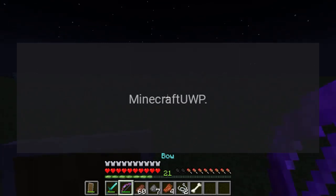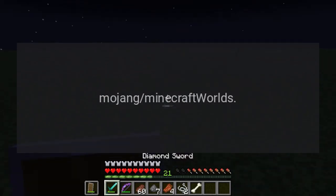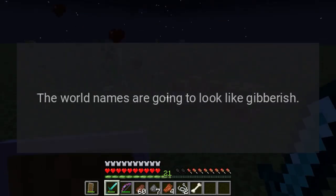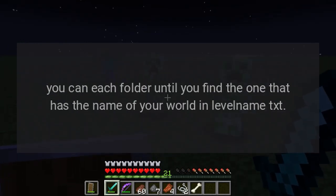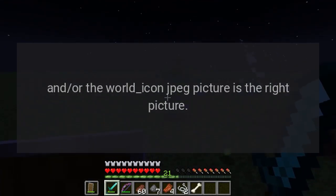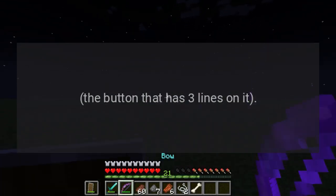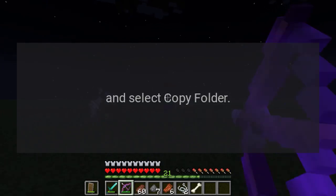Go to Isolated Storage and press the Local button at the top center of your screen. Open Packages > Microsoft.Minecraft.UWP > LocalState > games > com.mojang > minecraftWorlds. Now find the world folder you want to back up. The world names will look like gibberish — open each folder until you find the one with your world's name in level_name.txt and/or the correct world icon JPEG.